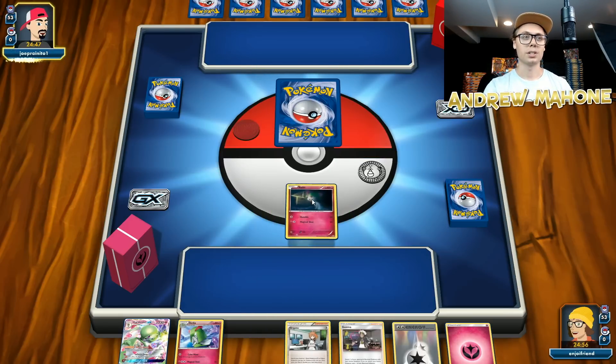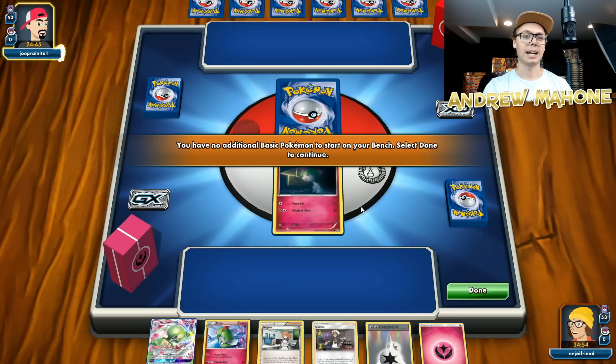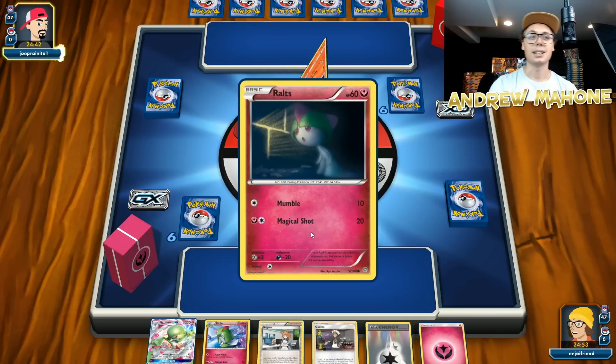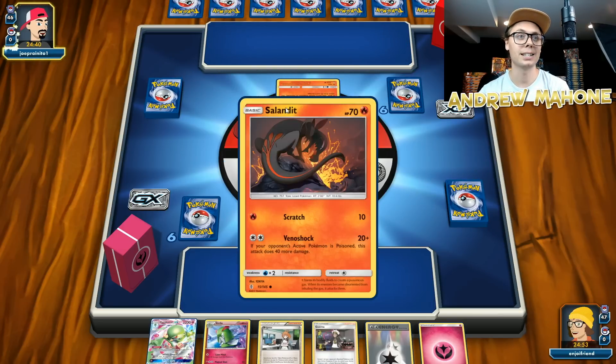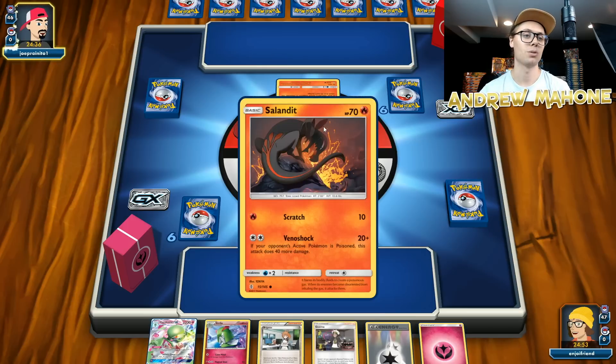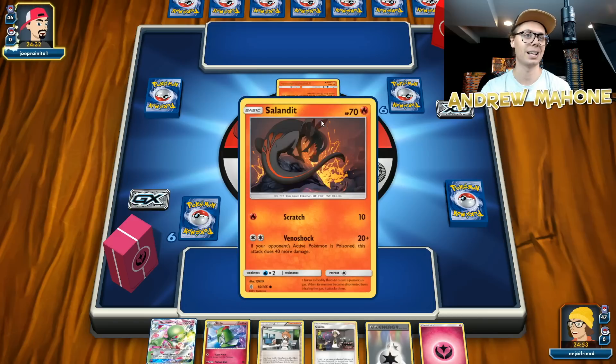Got a Ralts to start. You can see that I play these Ralts and Kirlias from Ancient Origins because they got attacks that do more damage than the other ones. The rest of this hand is not looking super fantastic, but we are playing against a Salazzle deck, so that should be interesting.